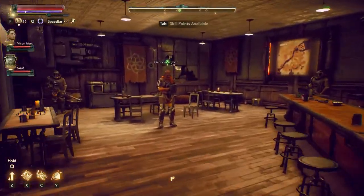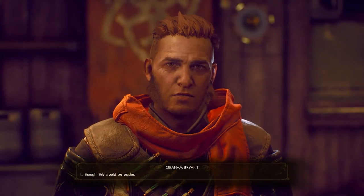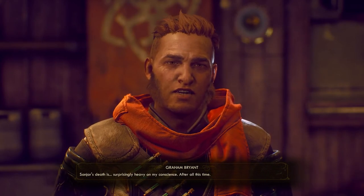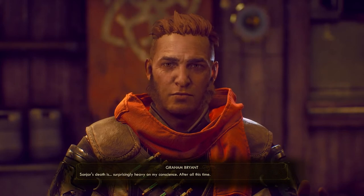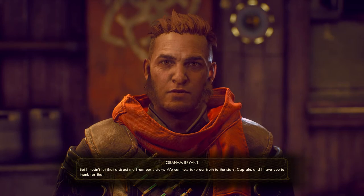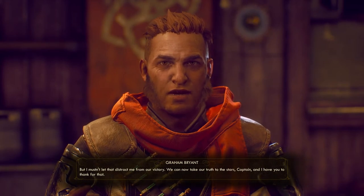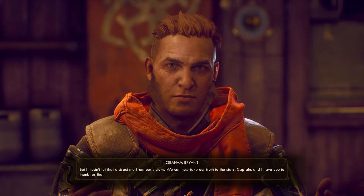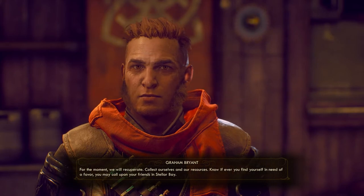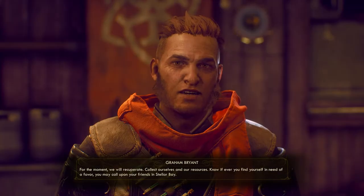Then simply return to Graham to report the news. Graham reflects: "I thought this would be easier. Sanjar's death is surprisingly heavy on my conscience after all this time. But I mustn't let that distract me from our victory. We can now take our truth to the stars, Captain, and I have you to thank for that." This outcome gives the Iconoclasts control of Stellar Bay and Amber Heights, allowing them to spread their Philosophist message to the rest of the colony.